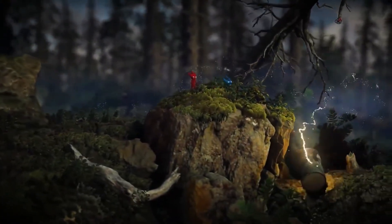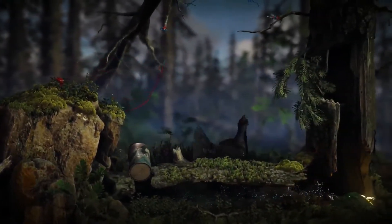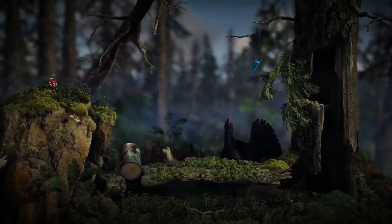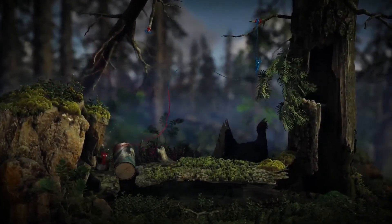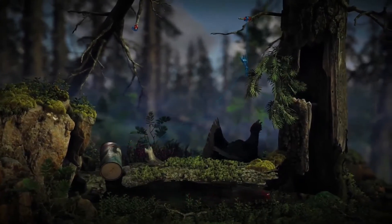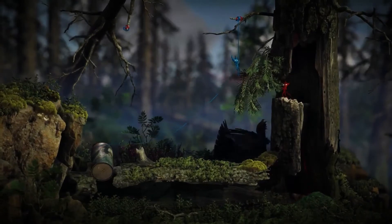And then when you get to the more puzzly areas like this, when you're problem solving, you can split it apart into two and switch back and forth between the characters, because that's how we've essentially designed all the problems and puzzles of the game — you're always working together and helping each other out and utilizing this bond between you to overcome any obstacle that you come across.